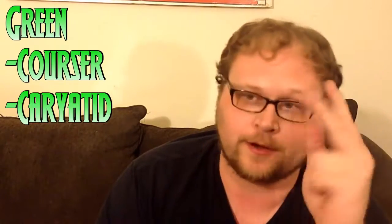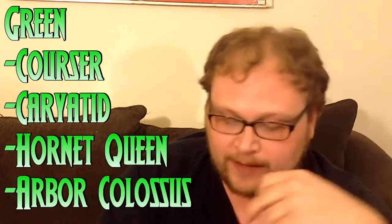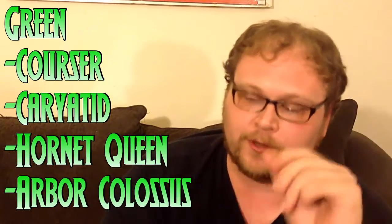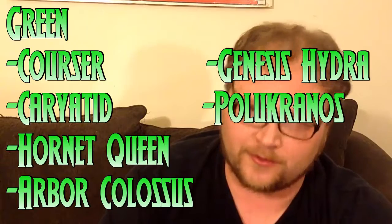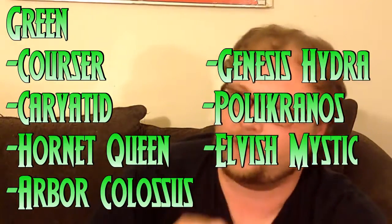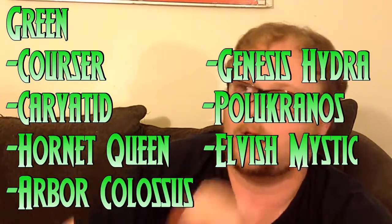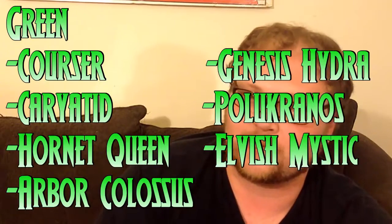Green definitely loses the most but still has so much at its disposal. Green loses obviously Courser of Kruphix and Sylvan Caryatid — the two biggest cards it loses. Satyr Wayfinder is in so much stuff and facilitates so many different kinds of decks. Hornet Queen, Arbor Colossus, Genesis Hydra, Polukranos — sort of B-tiered creatures that are important. Elvish Mystic: if there's a card on this list that is very, very likely to be reprinted in Battle for Zendikar, it's Elvish Mystic or some iteration of Elvish Mystic.